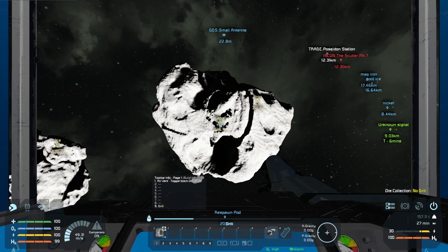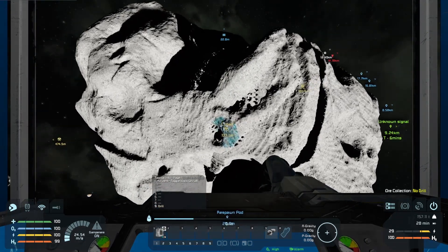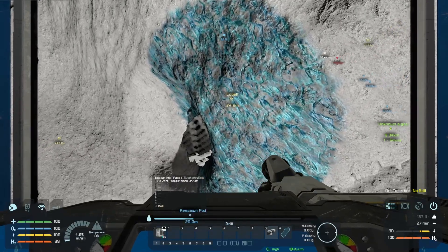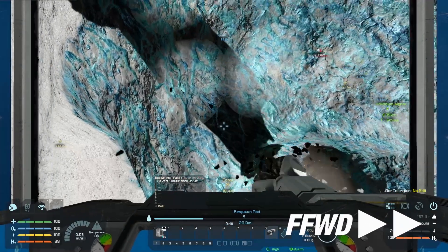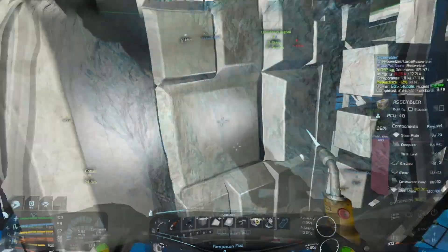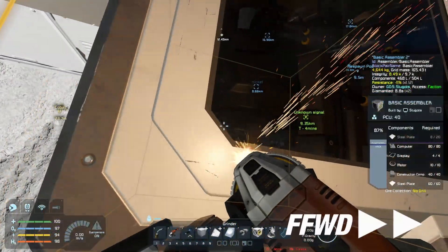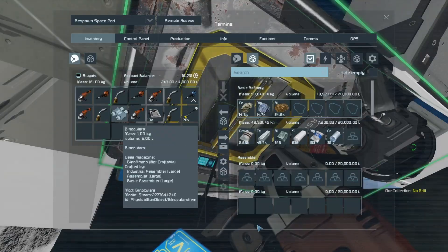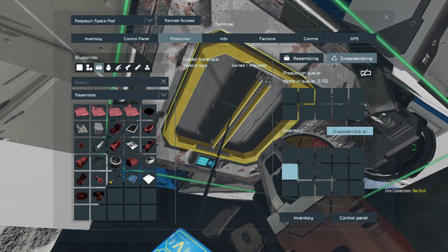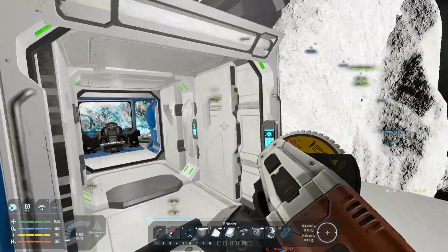You know what, first things first - get the cobalt, make the grids, then move on from there. What's that? Poseidon Station! I hope the trade is actually working. We need to make ten of those. That's done. We can get rid of this guy now. Let's see somewhere. Okay, just assemble all those.